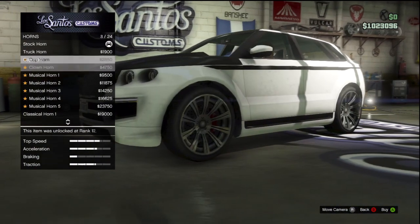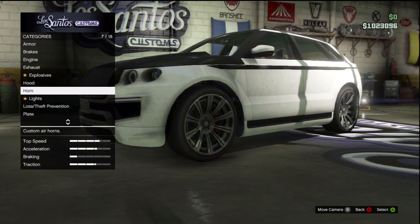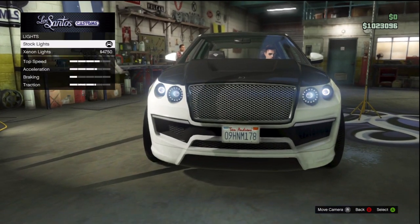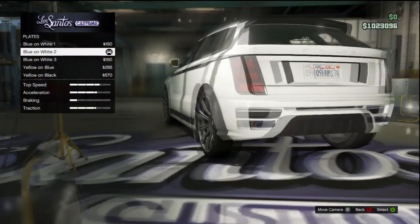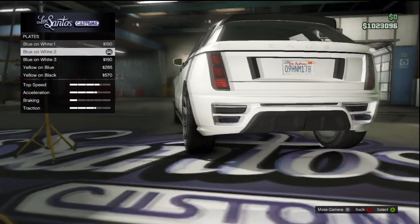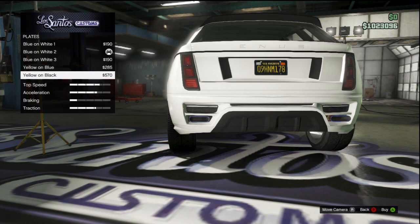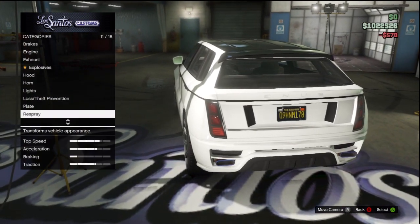Horn — you've got the usual options. I'm just going to scroll through these real quick. You've got 24 options, we are not going to play them all. Lights — you've got regular and xenon. This time I'm not putting the xenon on. Theft and loss prevention as usual. License plates — you've got blue on white, blue on white 2, blue on white 3, yellow on black, or yellow on black again. We're going to go with yellow on black, because I like the black look of this car.